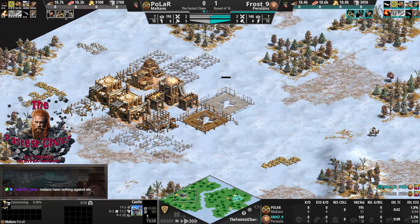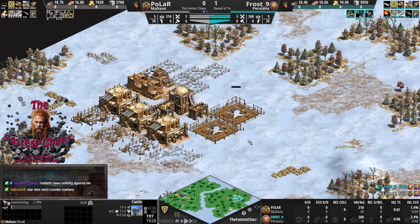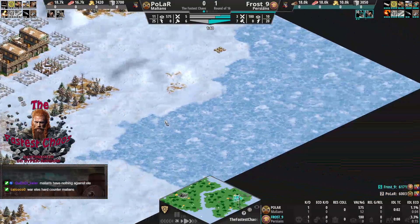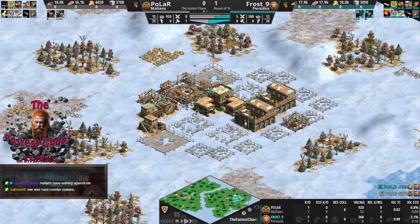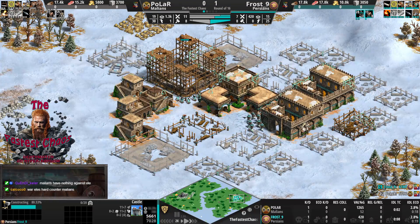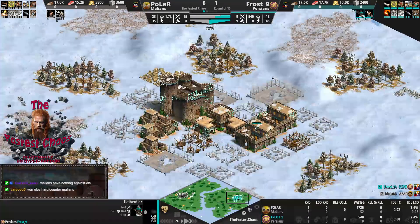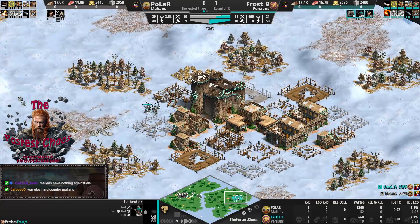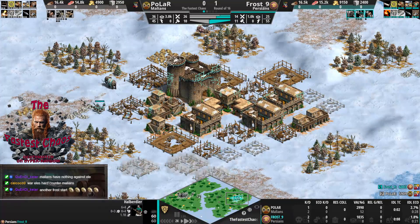You cannot dock on the icy terrain - it's a generation that doesn't entail water. Frost is putting everything into the castle, wanting his first elephants out quickly, or wanting to be safe from the rush. It's a long map though, which is beautiful for the non-Halberdier civs and a good map draw for Frost to survive the rush by the Malians. Once again a massive camel army by Polar against an opponent going elephants for the second time.